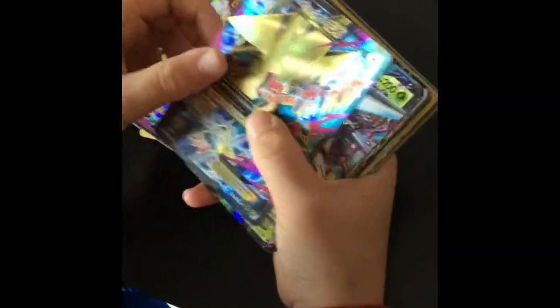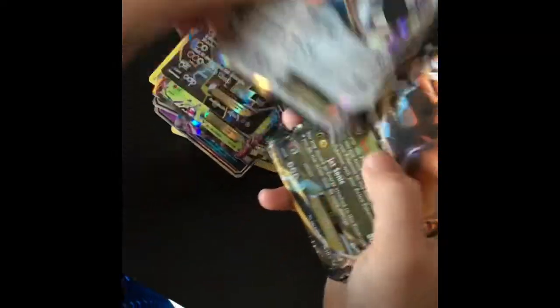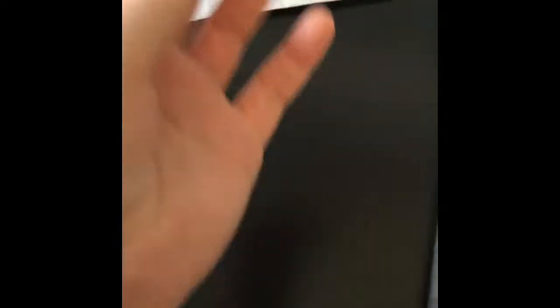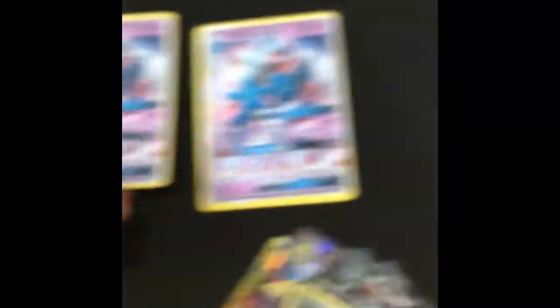Mega Pidgeot EX, Mega Ampharos EX, Mega Manectric EX, Mega Beedrill EX, Mega Beedrill EX, Zygarde EX, Steelix EX, Dragonite EX, Sylveon EX, Flareon EX, Umbreon EX, Beedrill EX. And the amazing thing — Alakazam EX, Salamence X, Mega Mewtwo GX. Just look at this — we have a double of Mega Mewtwo GX. I've always wanted to get into these. I sometimes thought this card didn't exist, but now I have it in my hands — two Mega Mewtwo GX's.